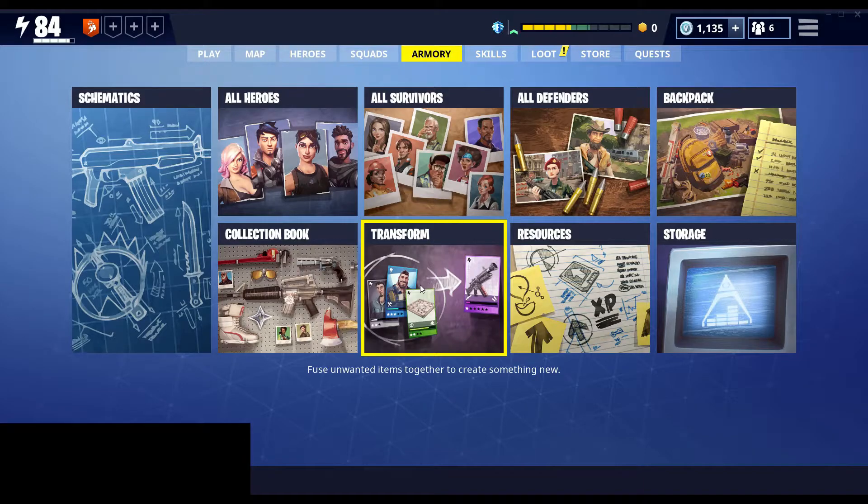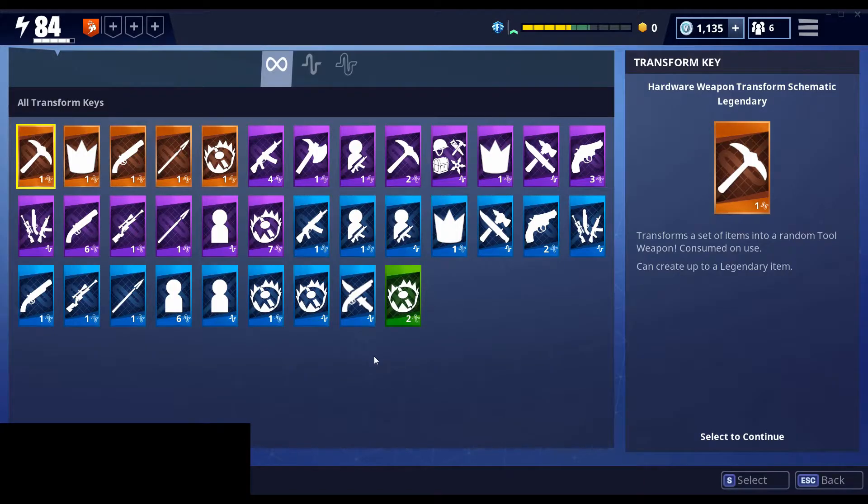So let's start by just going into the armory transform section, and you can see there are a bunch of different keys that I have saved up here.